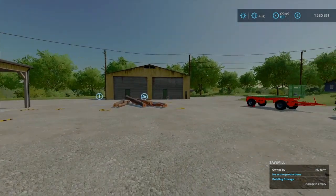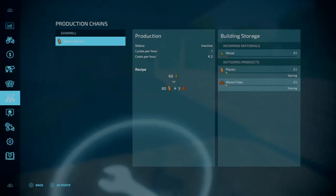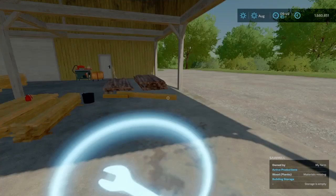So here in Ellum Creek, we're up at the sawmill. The first thing we want to do is go to the spanner icon and activate. As we can see, incoming materials we have wood, and the outgoing is planks and wood chips. It's 60 parts of wood creating 80 parts planks and 3 parts wood chips.